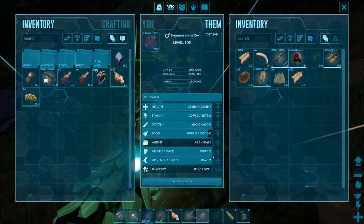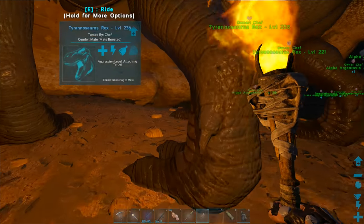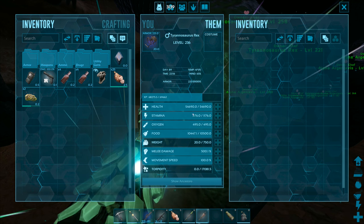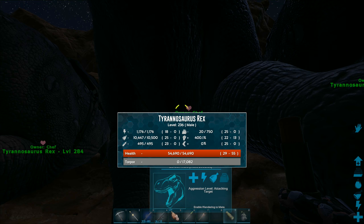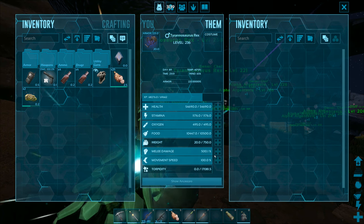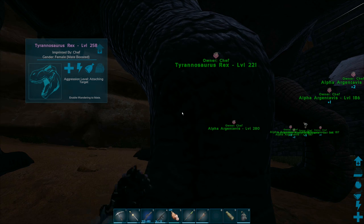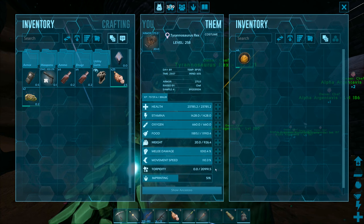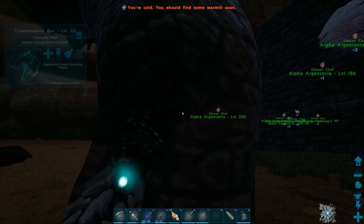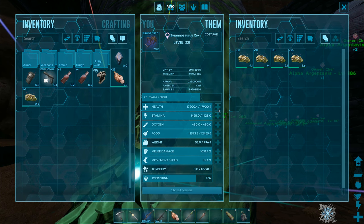Some have about a thousand melee damage - I'm prioritizing melee damage on all these guys trying to get them all up to around 1000. This one with really good health I buffed health a lot - 29 health to 22 melee, so 54,000 health and 500 melee so far. This one's got a thousand armor rating and only 23,000 health but the saddle with that really good armor rating will definitely help protect it during the boss battle.